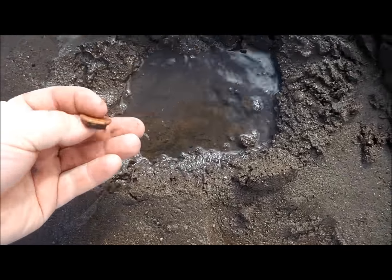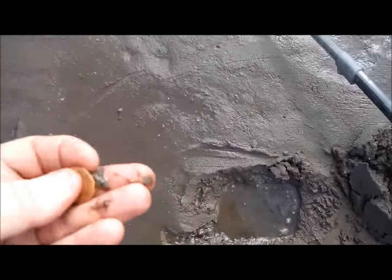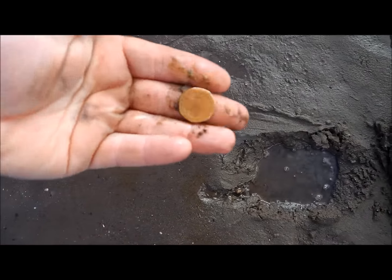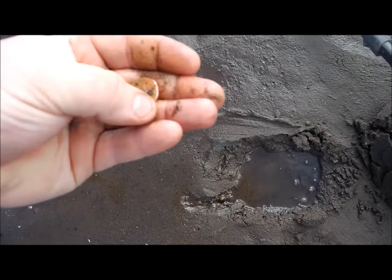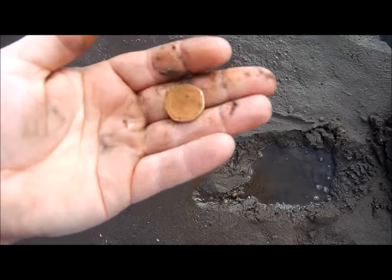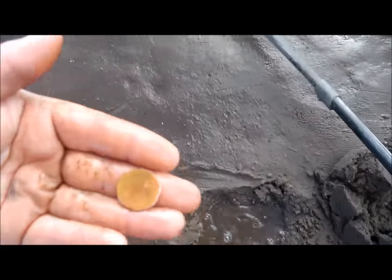Second coin just came out — it's a 20 pence. You can't even come onto this foreshore without finding a 20p for some reason. That's quite recently dropped — you can still see a bit of the silver on it. Yeah, it's 20 pence. Still spendable. Woohoo!